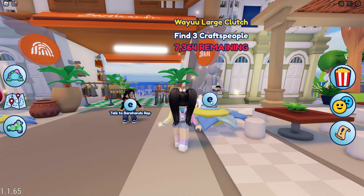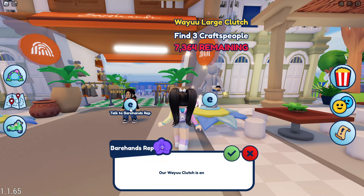Follow where I go so we can get started on the quest. We're going to walk by the Jinli, and then you'll find the area we need to head into right here with the orange roof. Here you'll see the Weiyu Large Clutch, and we need to speak to the Bare Hands rep.